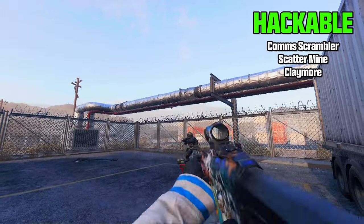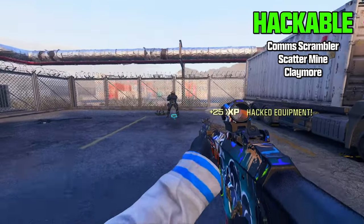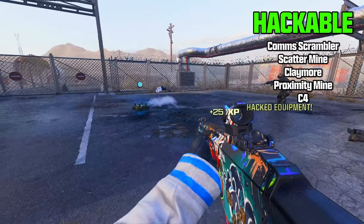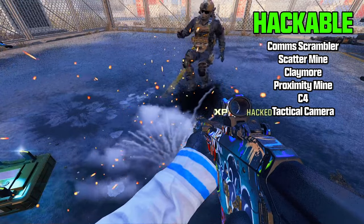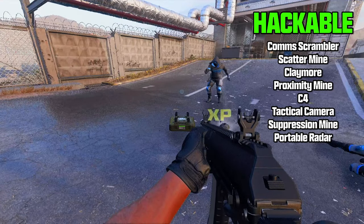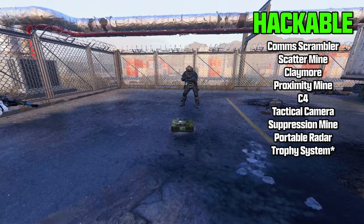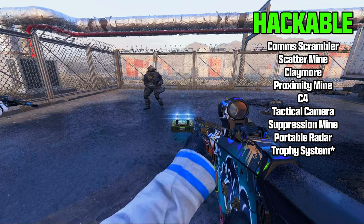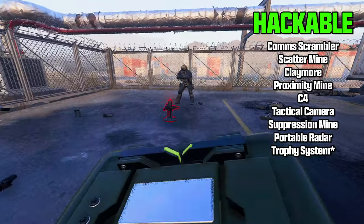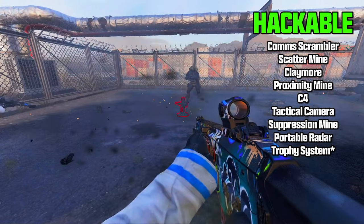What I can confirm the ACS can hack are claymores, proximity mines, and C4s — those C4s will actually get destroyed on toss and the explosion deals no damage. It can also hack the tactical camera, the suppression mine, the portable radar, and the trophy system, but only if the ACS is placed on the ground before the trophy system. If the trophy system is already on the ground, it will destroy the ACS.